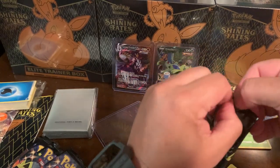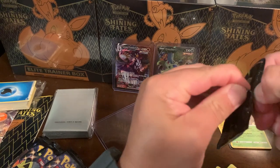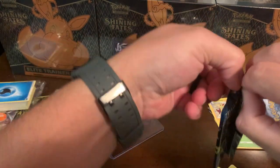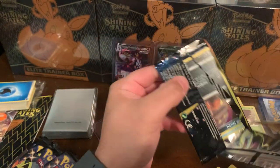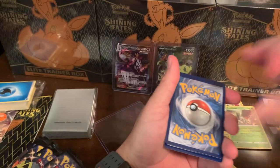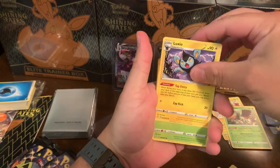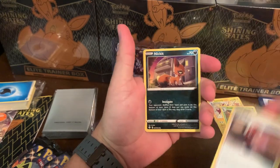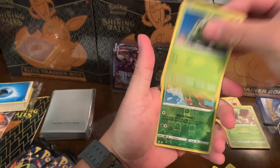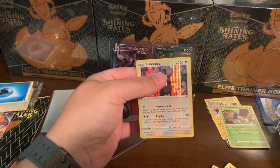All right let's see what we got - oh man, these are not easy to open. Nearly as good as the Battle Styles... let's try the other side. There we go, we're in there. Pack four - Morpeko, Cacnea, a Reverse Trapius, and a Holo Ndidi. Okay, okay - so we're getting some holos, that's for sure. Could be a lot worse.